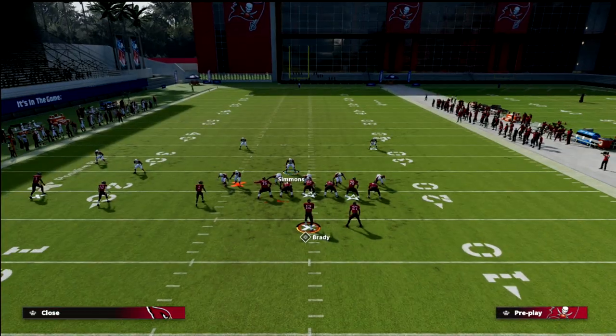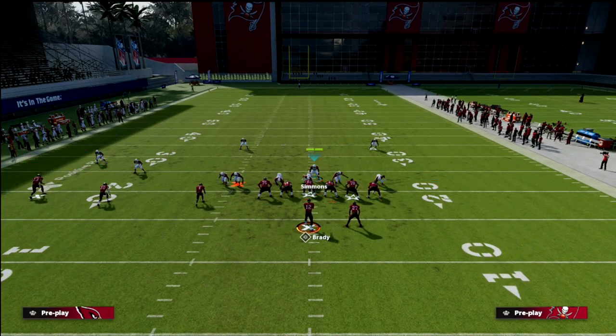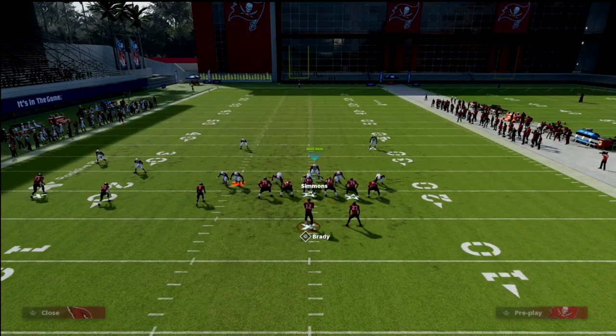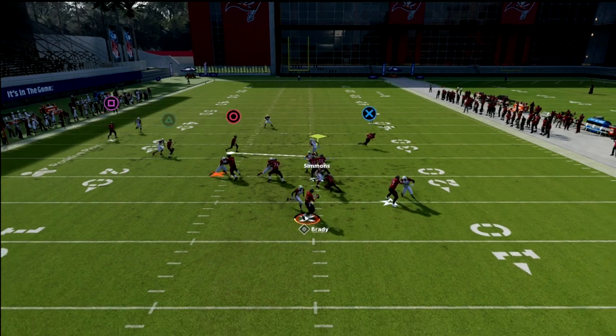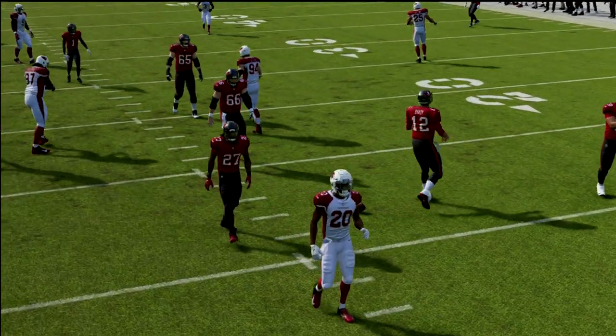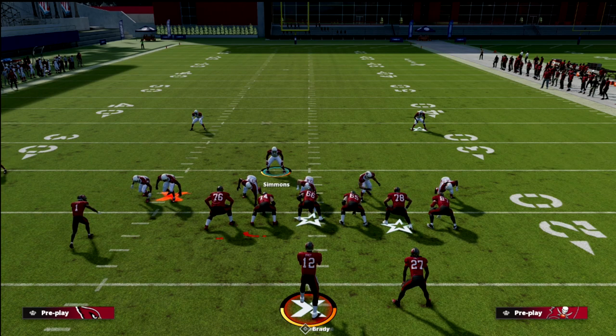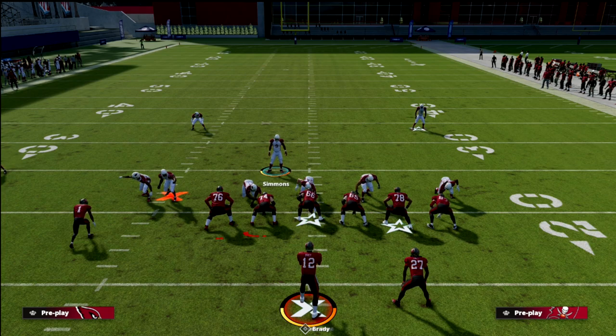If you're playing against someone that doesn't quite know what they're doing, they won't cancel the play action. And because they don't cancel it, the running back goes to the right and doesn't pick up the pressure. If you cancel the play action, though, the running back will literally, like a missile, run to that side and pick up that blitz.